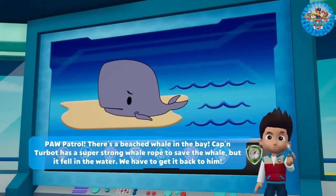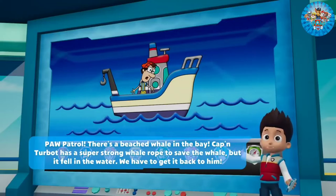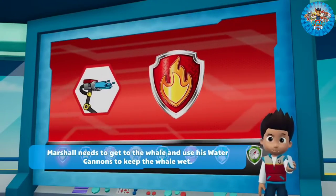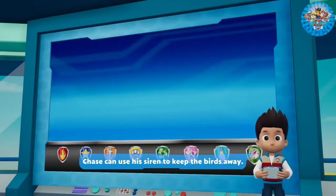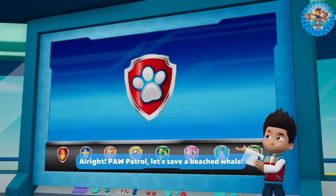Paw Patrol, there's a beached whale in the bay. Captain Turbot has a super strong whale rope to save the whale, but it fell in the water. We have to get it back to him. Marshall needs to get to the whale and use his water cannons to keep the whale wet. Zuma can dive deep under the water to get the super strong whale rope and bring it to Captain Turbot. Chase can use his siren to keep the birds away. All right! Paw Patrol, let's save a beached whale!